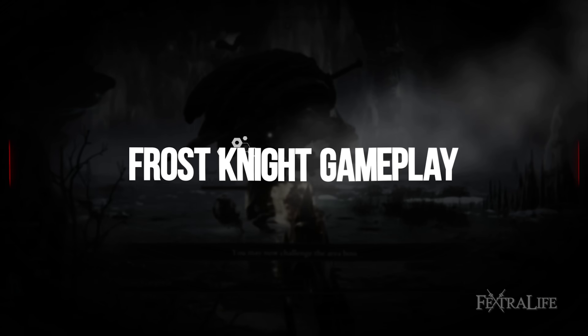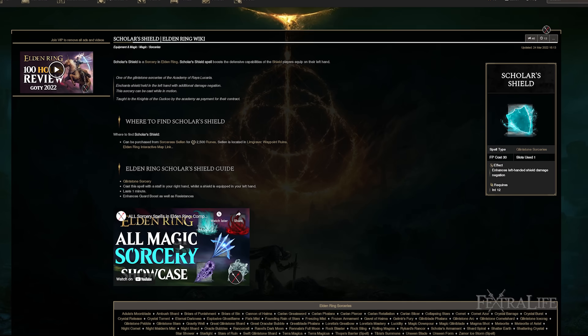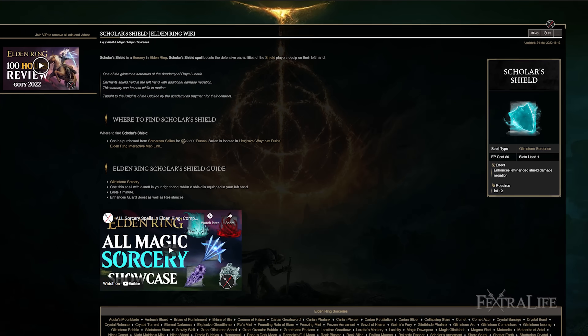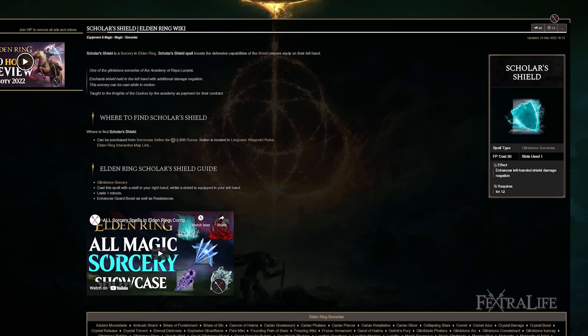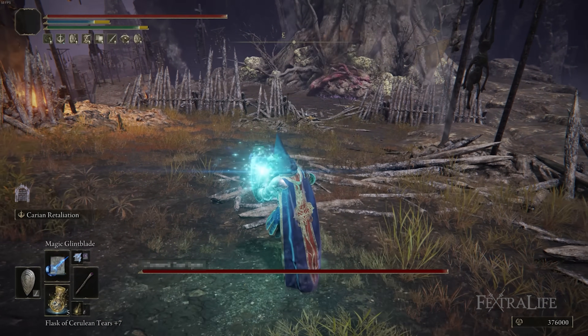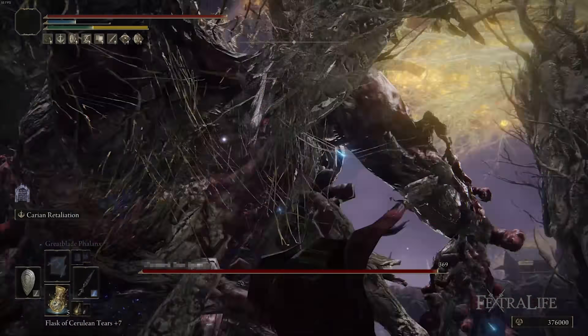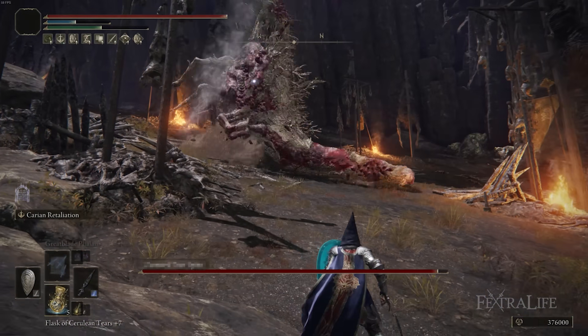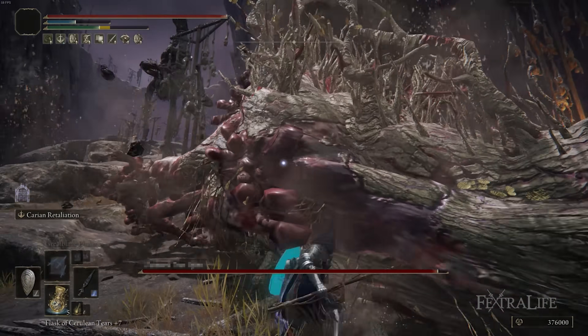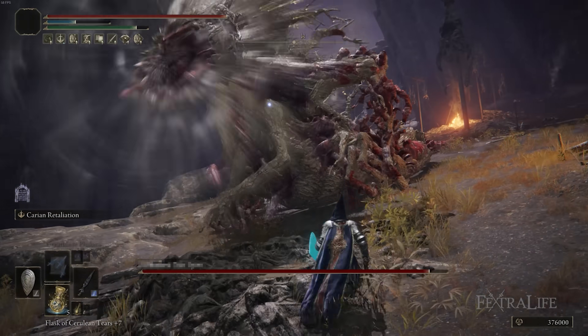The only two spells you really need for this build are Scholar's Shield and Terra Magica. Scholar's Shield increases the resistances of your shield as well as adds guard boost to it, as mentioned, and it lasts for about a minute. It's a great replacement for Barricade Shield if you're playing an int build. It has a very long cast time, so it's situational — you'll use this before going into a boss fight, but it might be hard to pull off again during one.